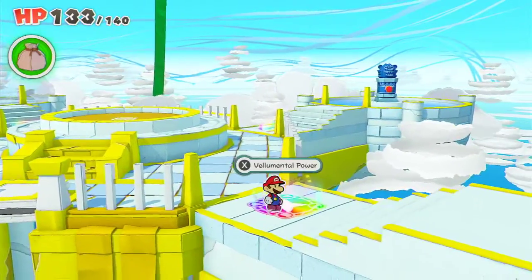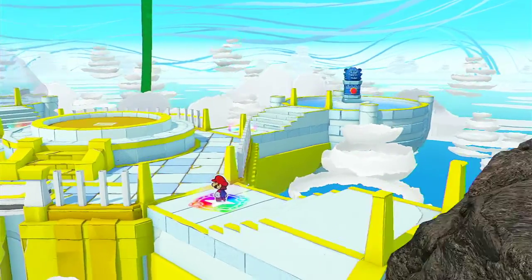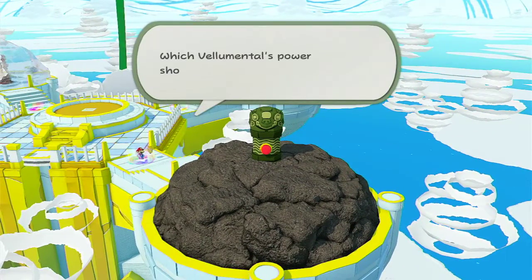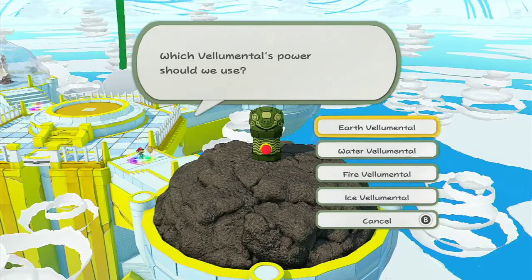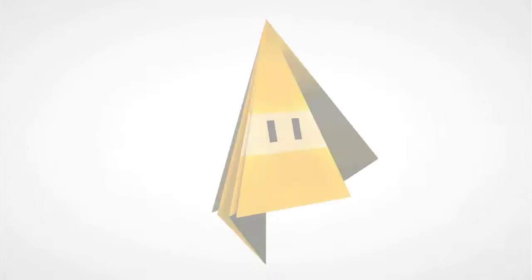So that's the ice one, and I think this over here is the earth one. Let's do this in order. Which elemental powers should we use? I guess we might have to hit every button to do something. I have no idea what we're gonna do, but we'll see.